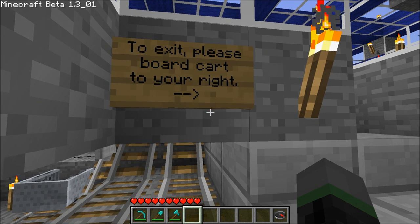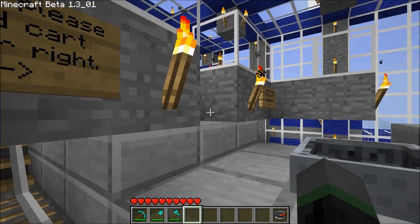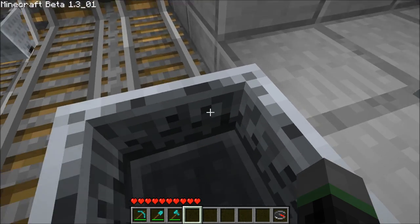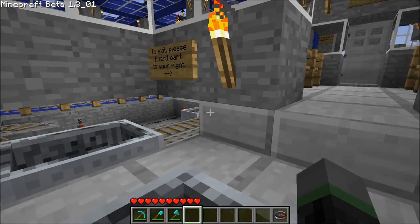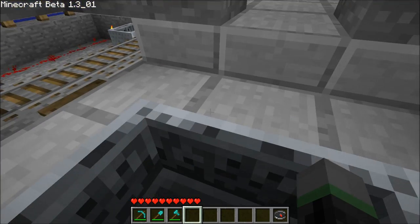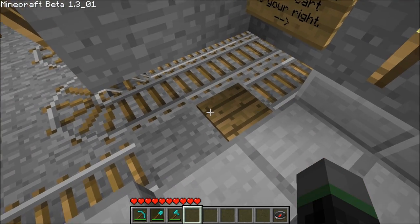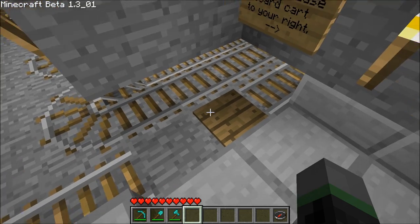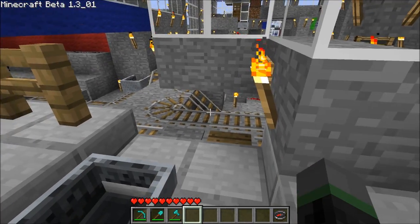The next thing I'd like to show you is with regards to the arrivals area here. This sign is now instructing me to board a cart to my right, and that is a new stationary cart I've installed in the middle of the arrival platform. So instead of myself exiting the cart and manually walking out onto the platform, I'll just board the cart to transfer myself here. The booster cart will now cleanly take my arrived cart back into the cart hopper. This alleviates the problem of the arrival cart rotating in some weird direction if I manually exit, and ensures the booster cart will always be able to take my cart away.